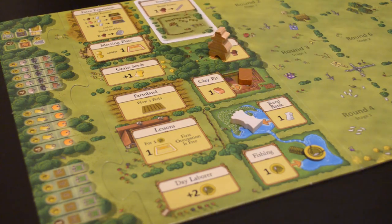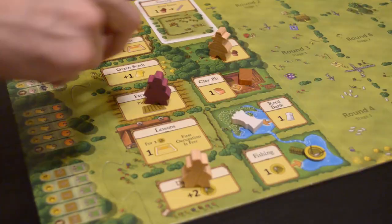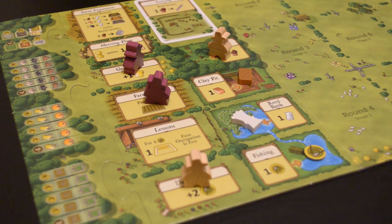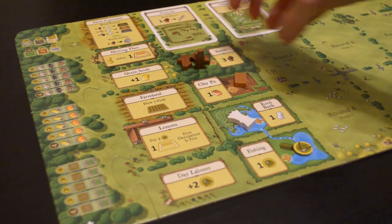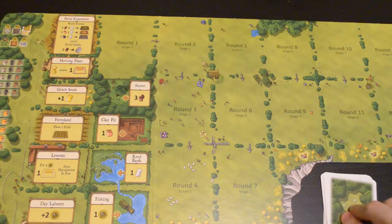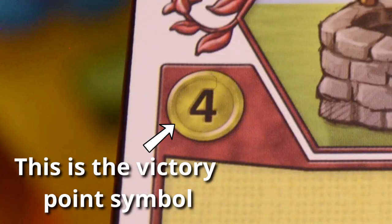Agricola is a farming-themed worker placement game for 1-4 players. Players take turns using their workers to select actions, which allow them to build their individual farms. Once all the players have placed all of their workers, the round is over. The game is played in 14 rounds, and once the final round is complete, the game is over. Whoever has the most points is the winner.